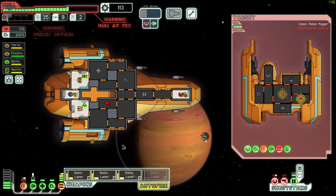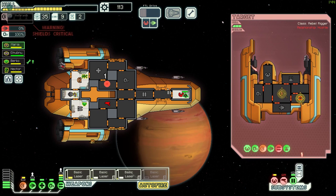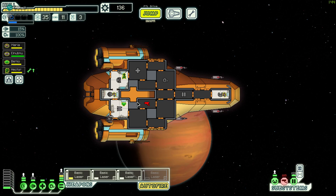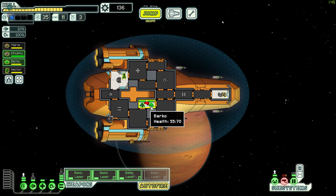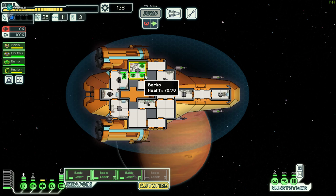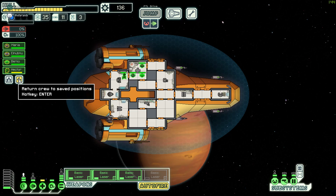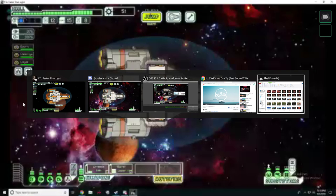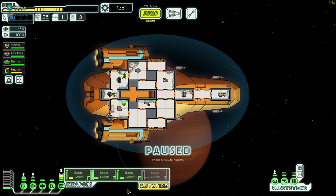Definitely have some people attacking me. Why aren't you upgrading your shields? You have 36 scrap. What are you going for - the crew? Going for the crew, that's alright. Well, we don't know what happens when we get to 30 fuel. But honestly I think these people - well, as you know, it's time to close her down guys. I'll see you in the next one. Peace.